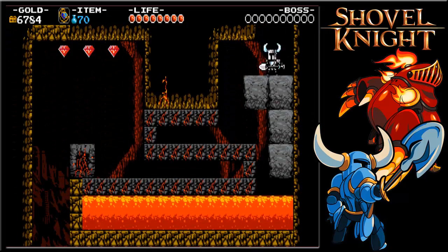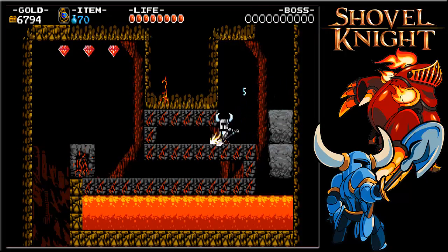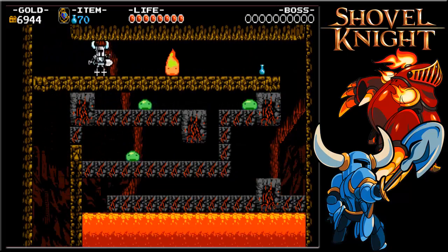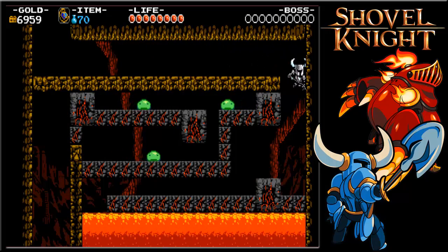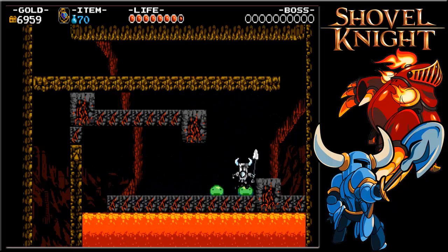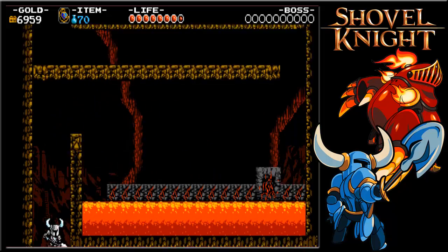The best way to do this — hit this one and just start running. Just book for it. That platform killed me the first time because I didn't know how to stop my downstab on the way down, so it's a problem. Just hit that one — that's all I wanted it to do. I'll take the hit because I just want to get across. There we go.